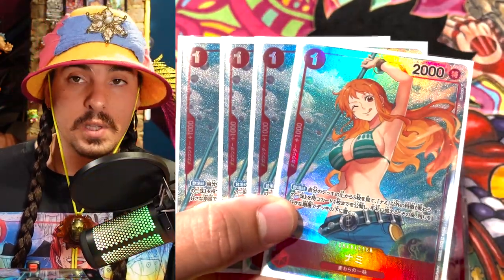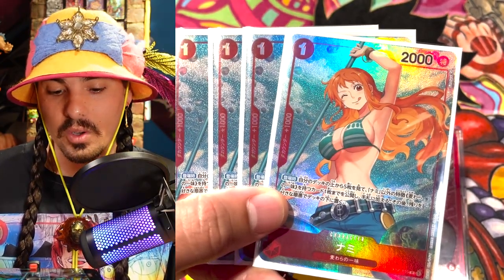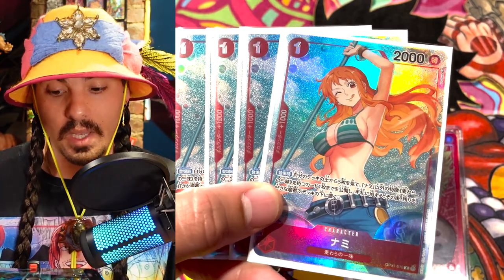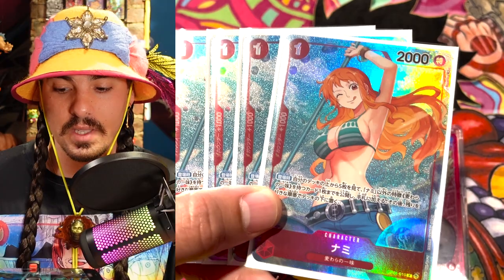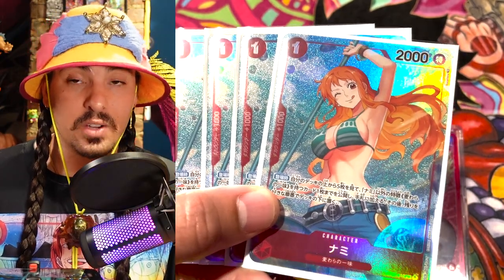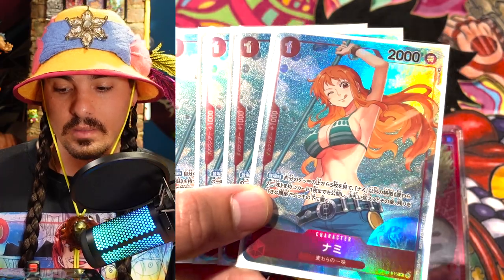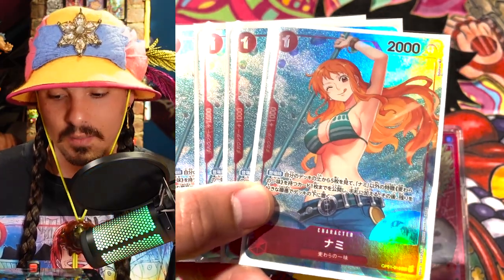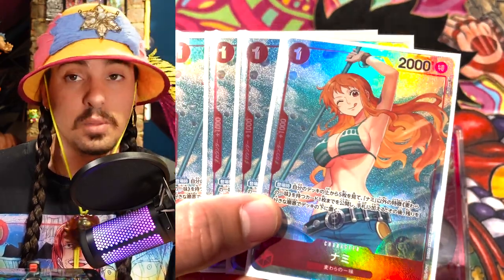I'm running four Namis. Nami is kind of essential. She's a pay-one search top five. And Zoro actually makes her kind of like a relevant swing because she becomes a 3K with the leader's effect. So you can actually turn her sideways into stuff. She's good for taking out searchers and she's great to just on-play and search something. So Nami is essential. I think this is probably going to be one of the most valuable cards in this set, so definitely need a playset of these.